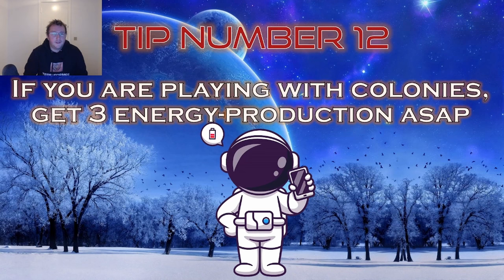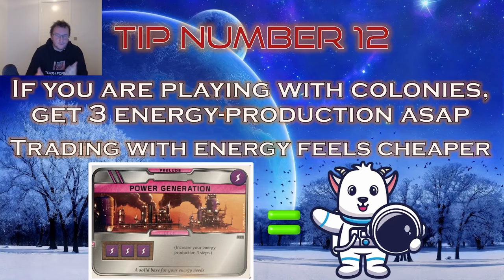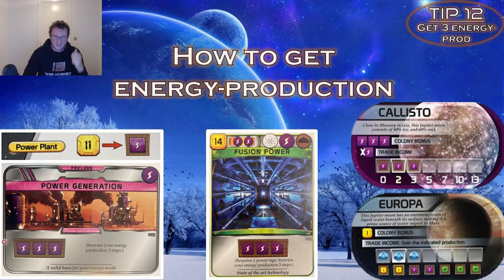Tip number 12: if you're playing with colonies, get 3 energy production as soon as possible. It's somehow a lot cheaper to spend 3 energy to trade than 3 titanium or 9 mega credits. If you want to trade every generation, a prelude card like Power Generation is worth around 9 mega credit production, which is super good. I've even had games where I bought 3 energy production as standard projects, because that's how much I value having 3 energy to trade with — though spending 33 mega credits like that is a bit extreme.